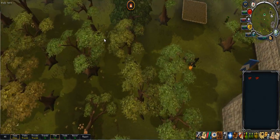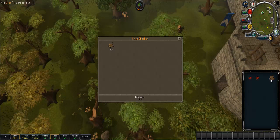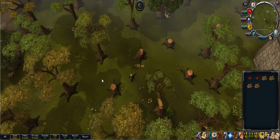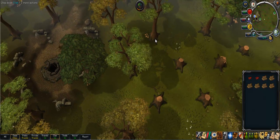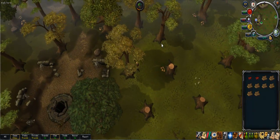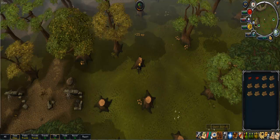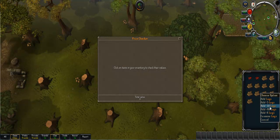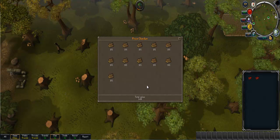Here we are in Lumbridge with our final method — cutting trees. Yes, the old-fashioned trees. Each log is worth 101gp each. This could possibly be faster than yew trees depending on how fast you are, because this could be faster than yew trees depending on how crowded the world is and how many yews you're actually getting. There are tons of bots chopping all the yews down on free-to-play worlds. The higher your Woodcutting level and the better hatchet you have, the better. A full inventory of logs is worth 2,828gp.